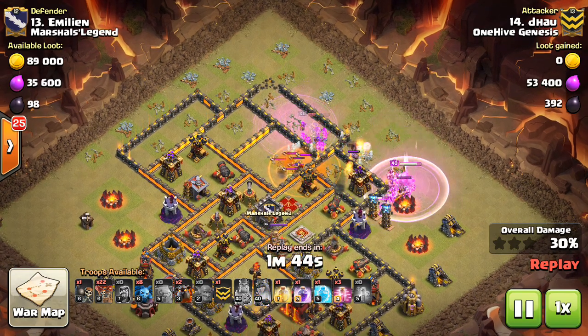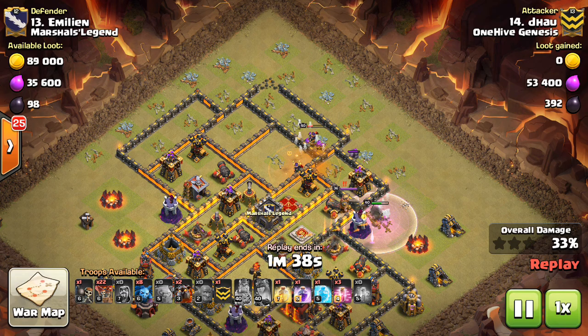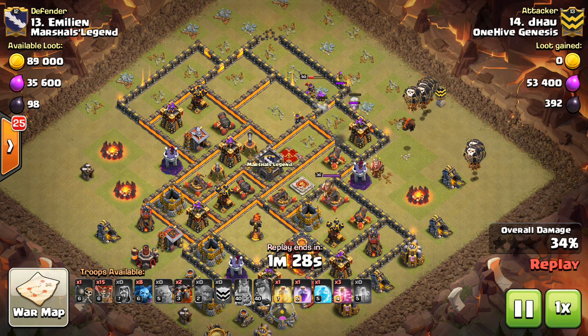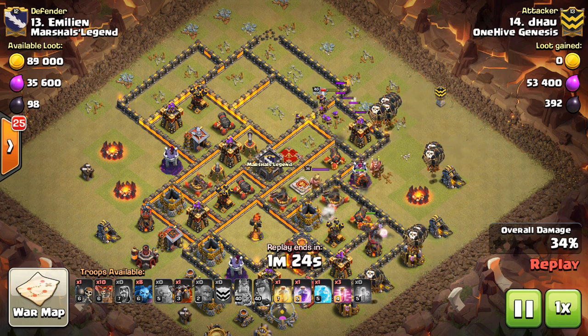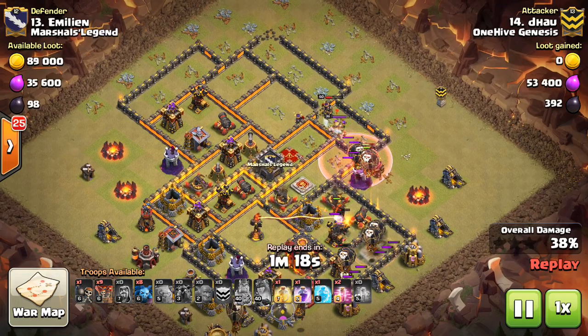This one by Dao was kind of a nice entry — starts off around 11 o'clock, brings the kill squad to the right, coming in for the Inferno. The King and the Golem ended up walking around the outside, but that actually worked out because he got two Teslas on the outside of the base with that King. The Queen still did her job: got the defensive Queen, got the CC troops, and got the Inferno.